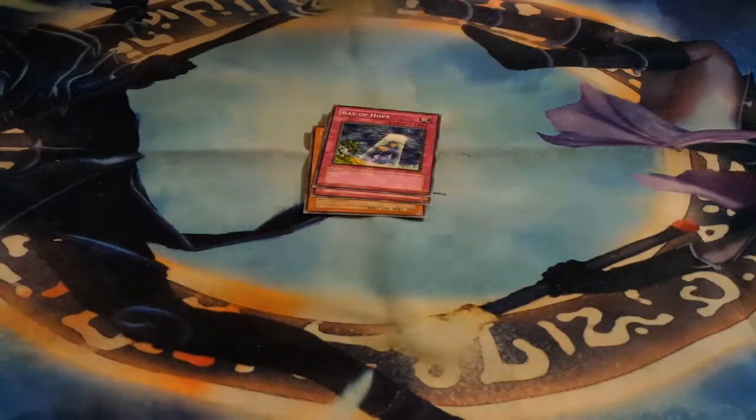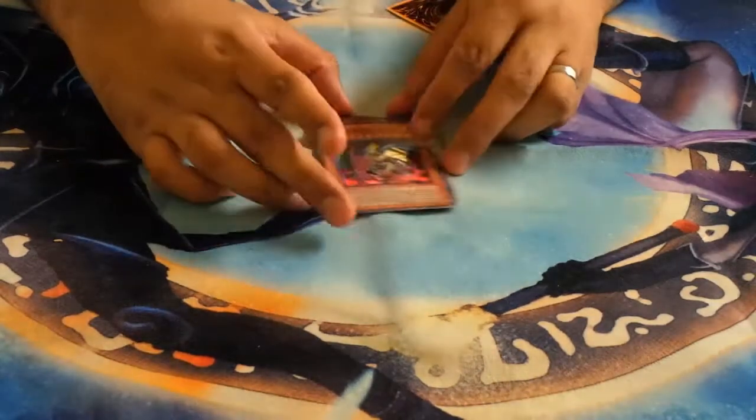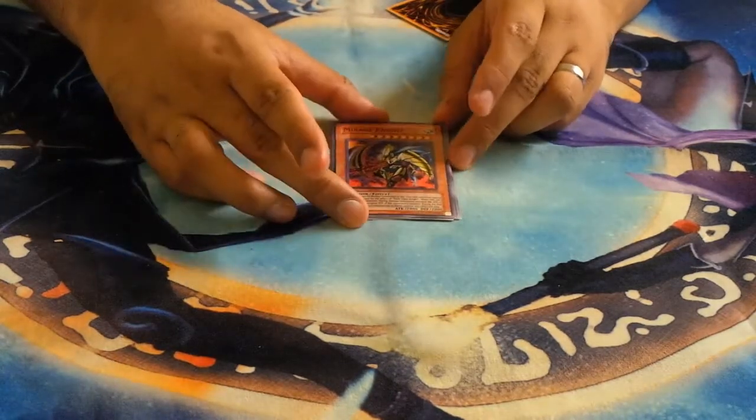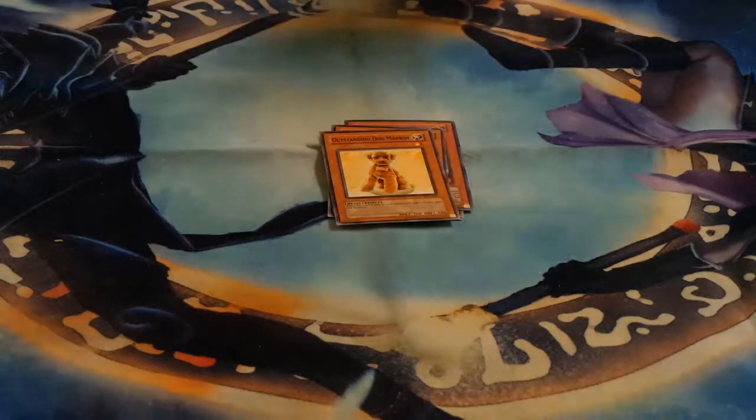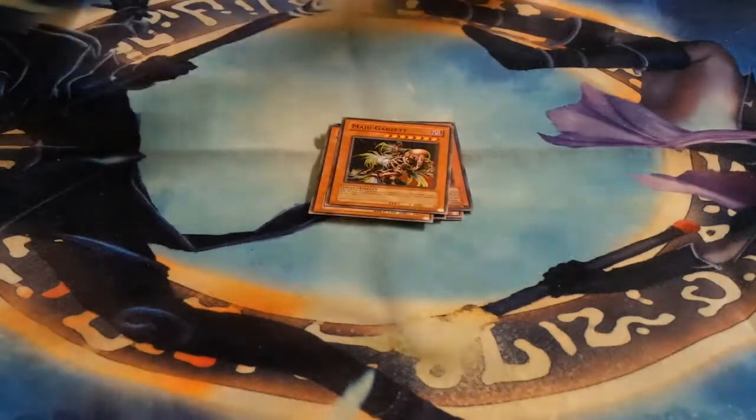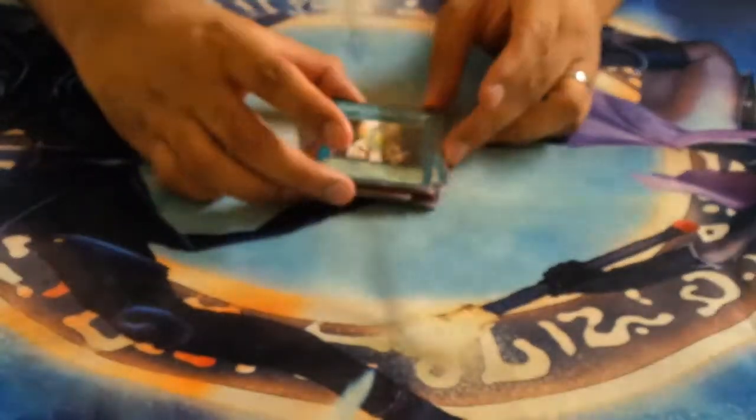We have just opened up Dark Crisis. We got Sasuke Samurai Number Two, Arsenal Robber, Ray of Hope — oh okay, we got a holo and we got Mirage Knight! That's actually pretty cool — the first holo, and it's a pretty cool one. We got Infernal Queen Archfiend, Outstanding Dog Maroon — the best dog in the game — Maju Geyser, Pandemonium, and Shooting Star Bow Ceal. That holo surprised me, I wasn't expecting any, but Mirage Knight — I remember seeing him used in the original anime and it was such a hype moment.